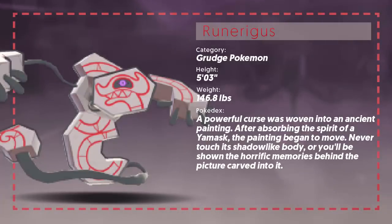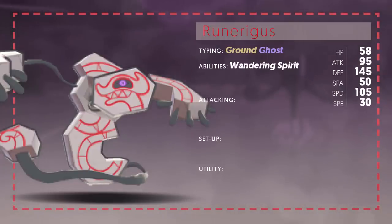More importantly, let's look at its typing and stats. This is a Ground/Ghost Pokémon, which is actually pretty cool — not something I expected, but it is a really solid typing with a bunch of immunities. We've seen with Golurk this can be a pretty useful typing. With these stats, this Pokémon could actually be a little bit better — the same stats for the most part as Cofagrigus, but it does have 95 Attack instead of 95 Special Attack.